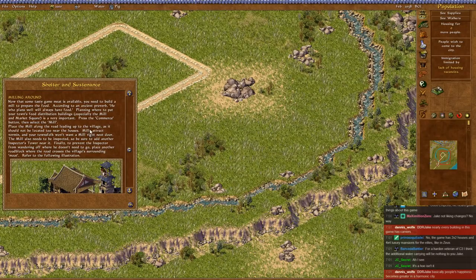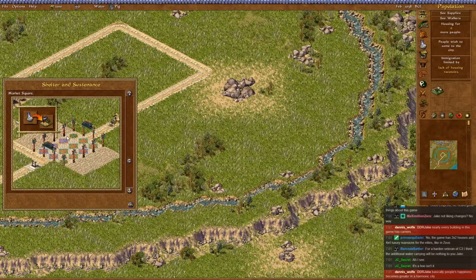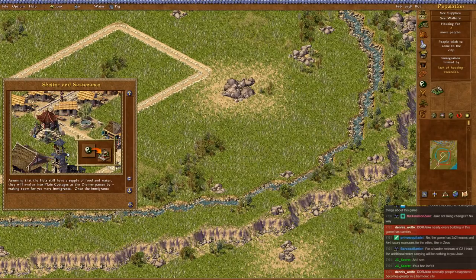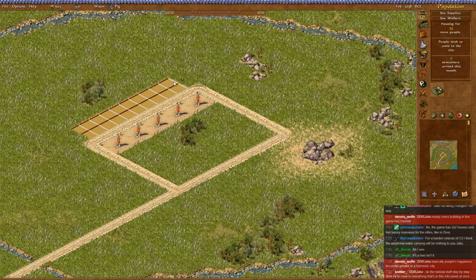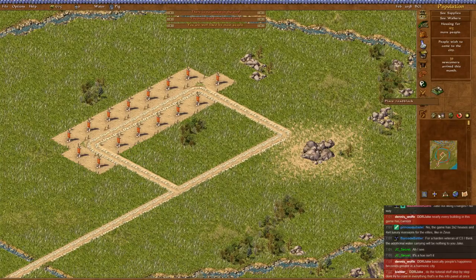Place the mill along the road, looking up to the village. It should not be located near the houses. Mills attract vermin, and your townsfolk don't want to be next door to the mill. And then a market square for dispersing goodies - it's kind of an interesting way to build it. That is more reading than I can handle. Let's just build and see what happens. I was pre-warned that houses are already spawned as 2x2s, which is kind of cool.